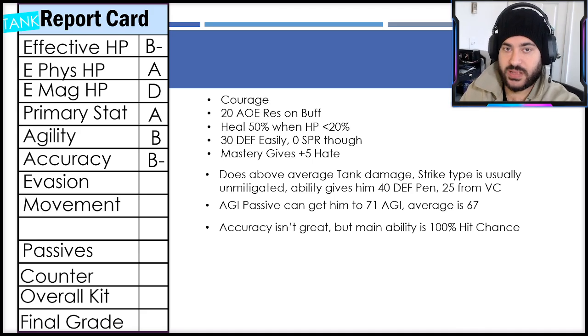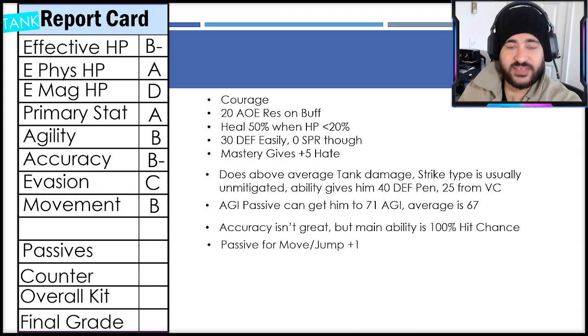Accuracy I'm giving a B minus, but with a big caveat: the accuracy isn't great — it's genuinely really bad as we saw on that chart — but his main ability, like Joom's, is a 100% hit chance ability. That effectively makes the rest of his attacks less important to use since this is his main ability. For evasion I'm giving him a C — potential to evade, just not something you want to heavily rely on. Movement I'm giving a B — he has a passive that gives move and jump plus one.